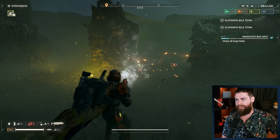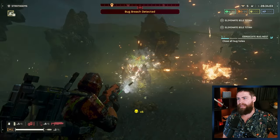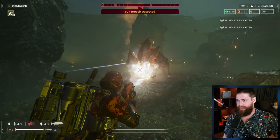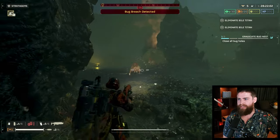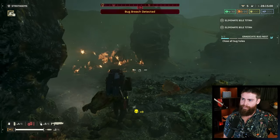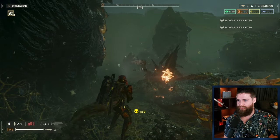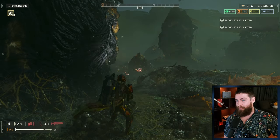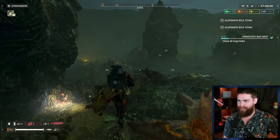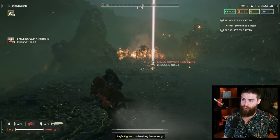Breaker incendiary: damage per bullet increased from 15 to 20, and fire damage per tick increased by 50% from all sources. I didn't quite rate this against the automatons, but I did have a good time against the bugs. You can use it how I think it was intended - spray fire everywhere and watch everything burn from the tick damage. The fire will now just kill you so quick since the patch. If a little spark gets on you, you're almost guaranteed to die unless you're really on it.